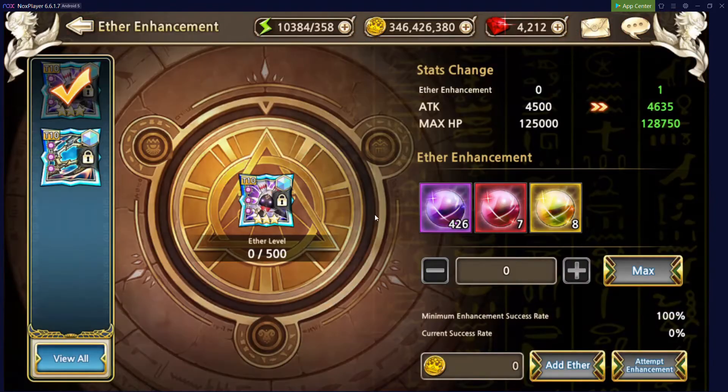Next, we'll cover Ether Enhancement. What Ether Enhancement does is progressively increase the power of your soul weapon, as well as allow you to advance the phases of your soul weapon further down the line. To advance to Phase 1, we needed a plus 5 weapon. Our weapon is currently plus 0. To level it up, we'll use these orb currencies. There's also a blue orb currency — it's kind of in order: blue, purple, red, yellow — and they give varying amounts of EXP.